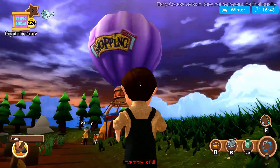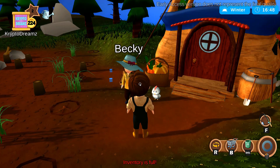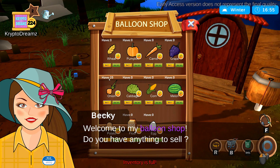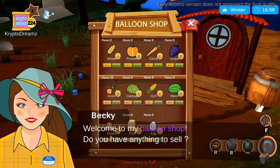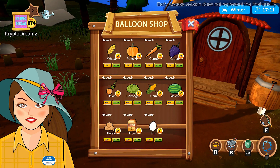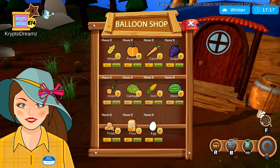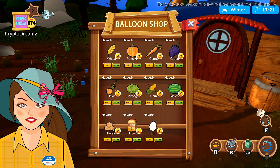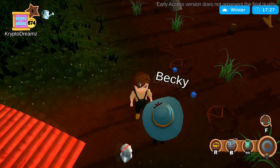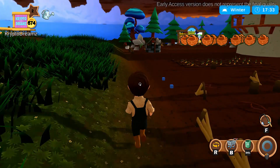To continue earning FCT, go to the shopping balloon — it's on everybody's land. This is where you go to sell your crops and buy other things. Talk to Becky, the balloon shop owner. I have 25 onions and I'm going to hit Sell All. Looking at my token balance, I have 674 FCT. To begin, you're going to want to start off with wheat — you can't get onions until you are level two.